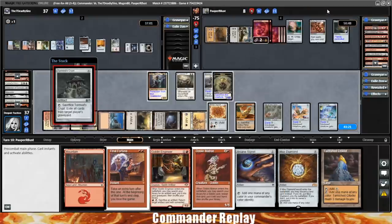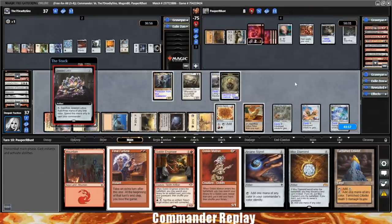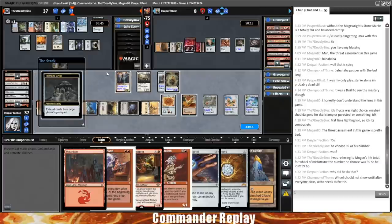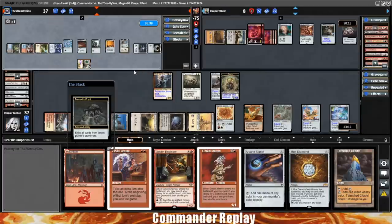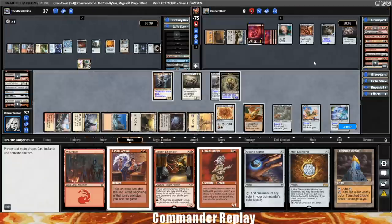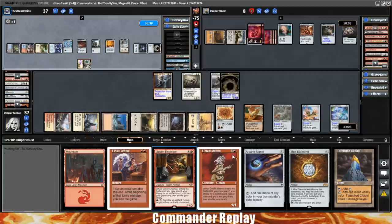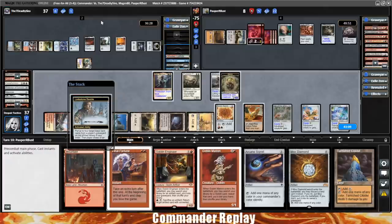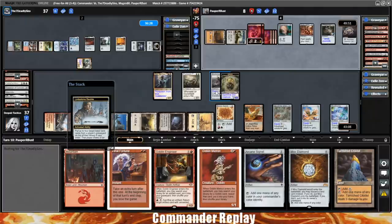Tormod's Crypt — that's actually kind of bad for us. Jeweled Lotus — more mana, that's good. He's gonna exile the four-color graveyard — not ours, that's a big deal. Mugen said he was salty. I think he might have been out of it because when his Memory Jar goes off, I think he's back down to like one or two cards. And if they aren't counterspells, I still think we just win.